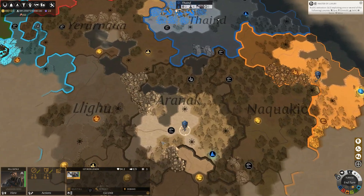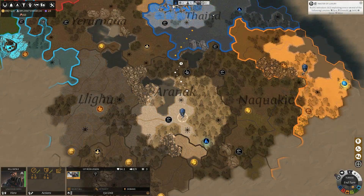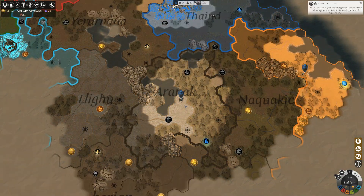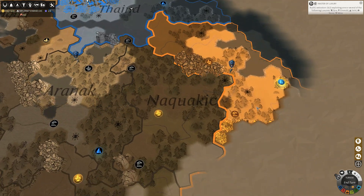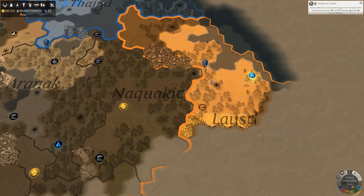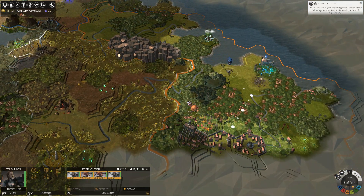The first Iron Legion is the people scouting over here. Actually, I think I'll get First Iron to bring a settler unit to colonize this area, and we'll really continue like that.